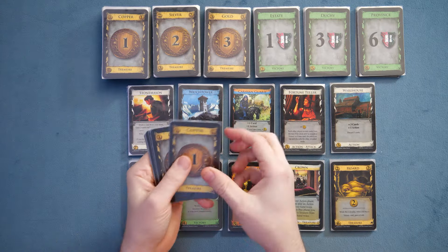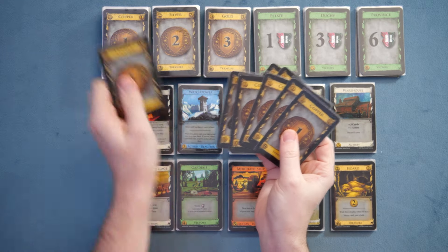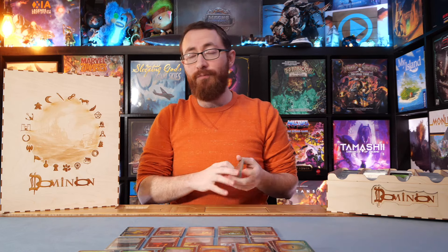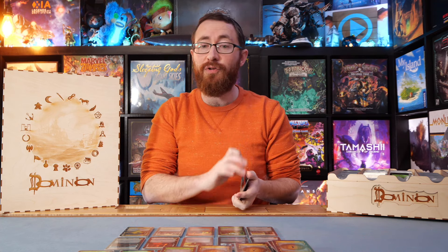Using Dominion as an example, we're going to gather seven coins and three estates. These estate cards are worth points, but right now all they're doing is clogging our deck, which means right now we don't like them one bit. We're going to shuffle up the starting hand — all players are going to have the same starting hand — and take our first turn.